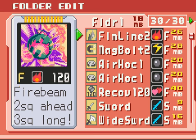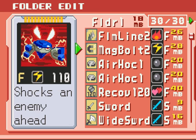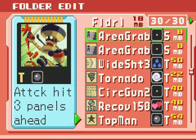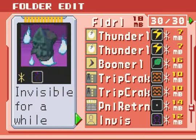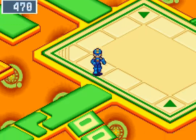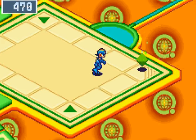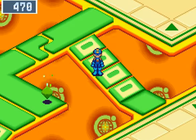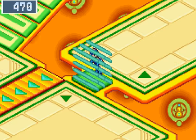Should I consider replacing one of my codes? If I replace F, I'm not gonna have any Recov 120, so that's gonna put me in a bad spot. I should wait till I get more chips. I'm gonna leave that green mystery data alone — until I can get some untraps, I'm not gonna touch any green mystery data here.